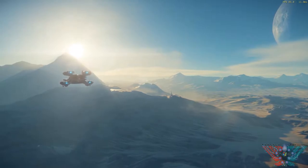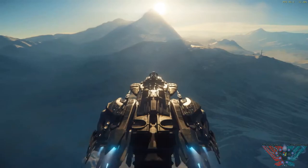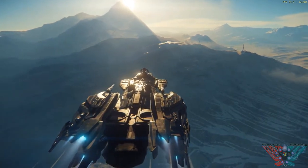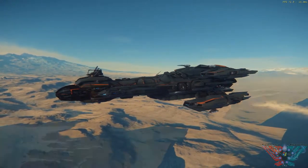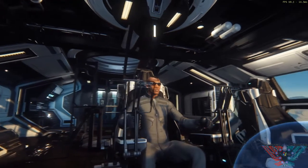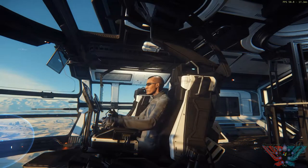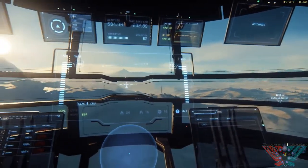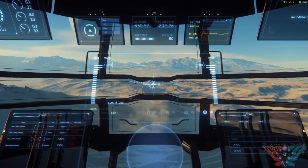Here we are up to the Cutlass, which is a good-looking ship. I might want to get one of these — I think I have access to one. There's one of those player models; I think you'll recognize that character from the earlier planetary demo, which was the first iteration of the planets. So this is the v2 planets.